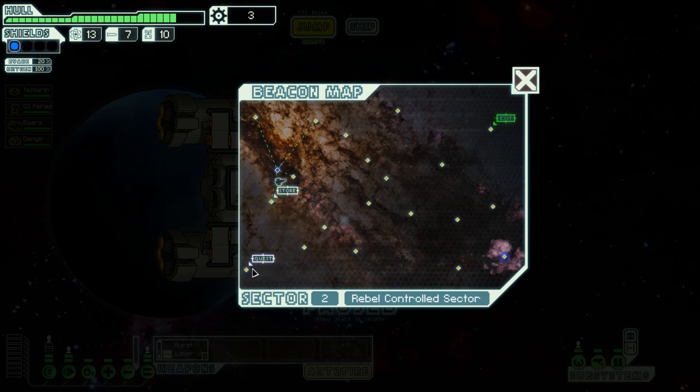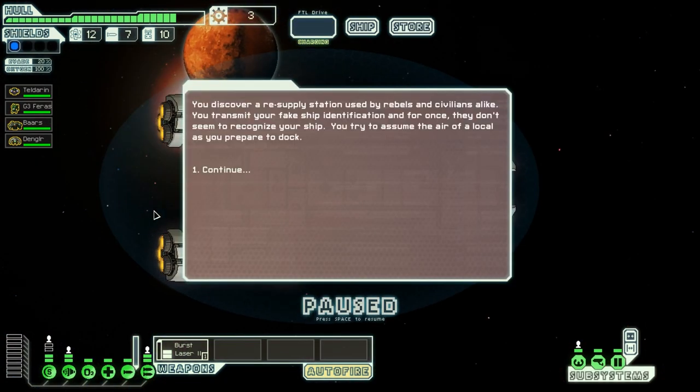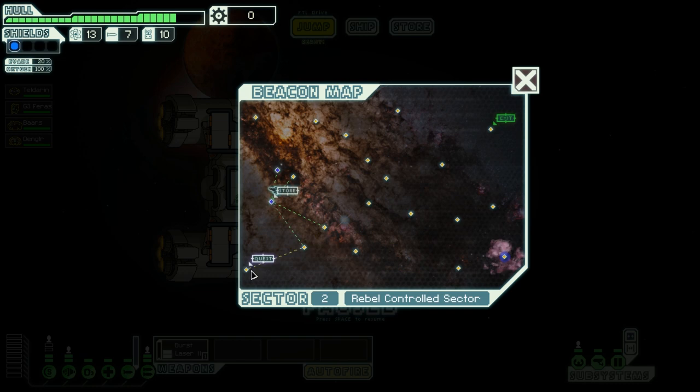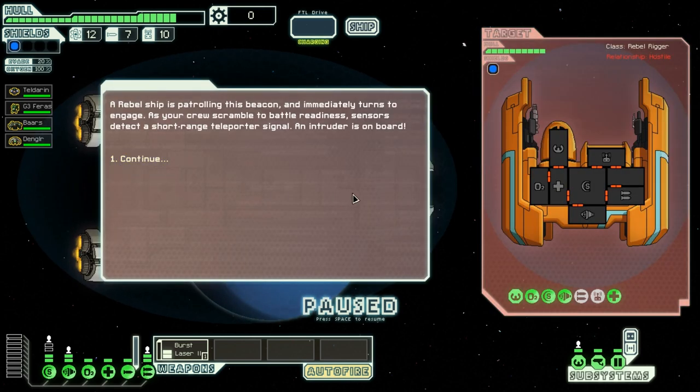That's an awful, awful pathing for the quest. I will need to jump through the store where I can't buy anything. Again, a drone — Drone 1. That's my fuel. I hope the rebels will want to be there. I will have to waste one fuel on the jump.